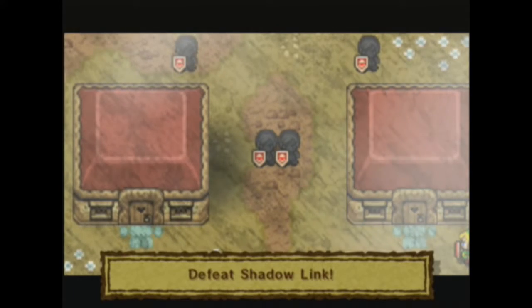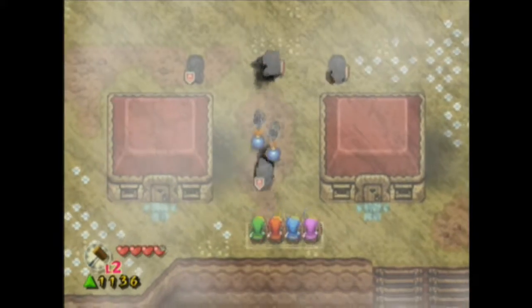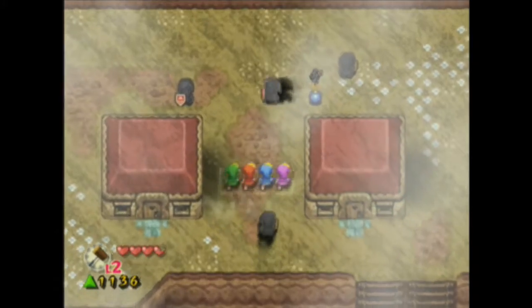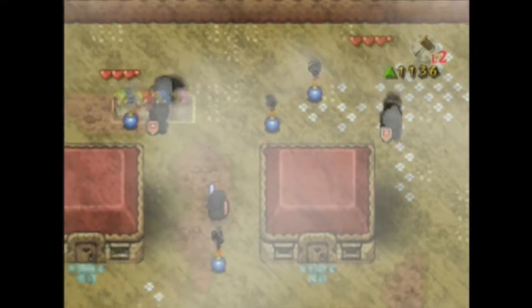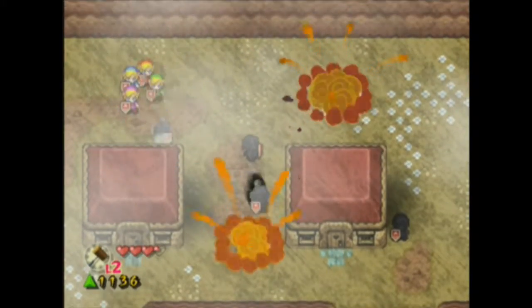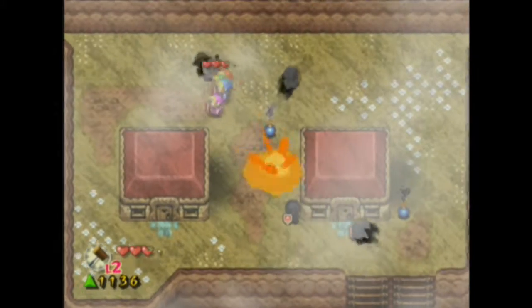It seems that regardless of which one we actually gain access to, we will reach the same place ultimately. Although the right side is where you go to get those better force gems. Alright, defeat Shadow Link — we have done this before, this is nothing new for us. I will do the strong attack and see if that does anything. It's not doing anything. It's difficult to hit him because his shield always fucking shields, you know — kind of how shields work. You have to kind of go to the side where he's not. There we go — you're dead.